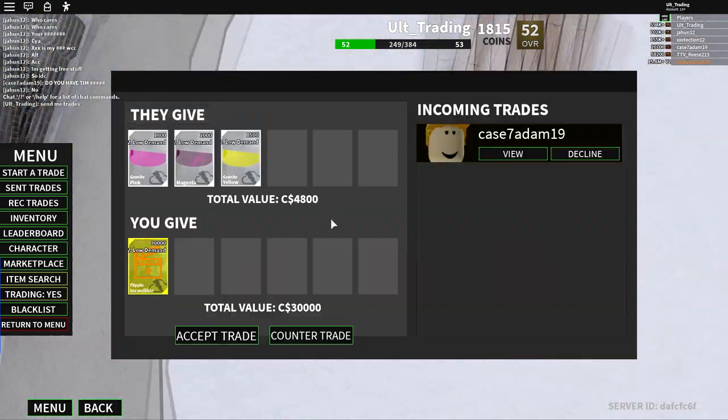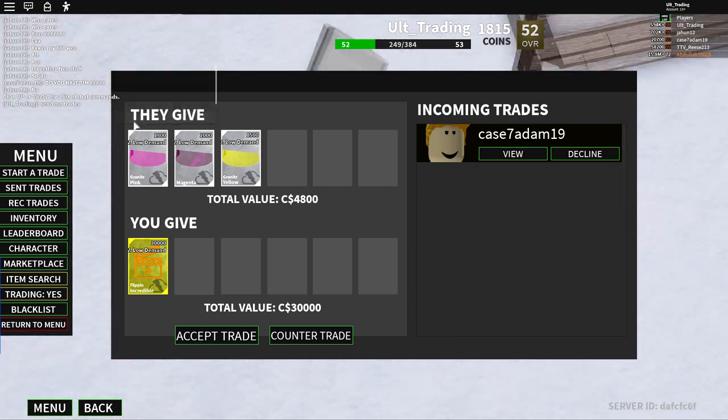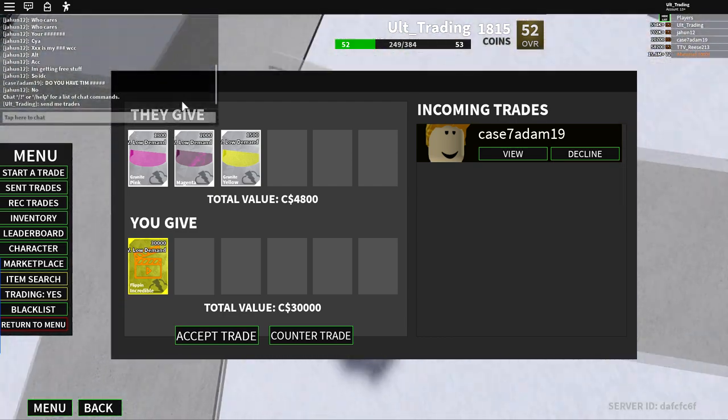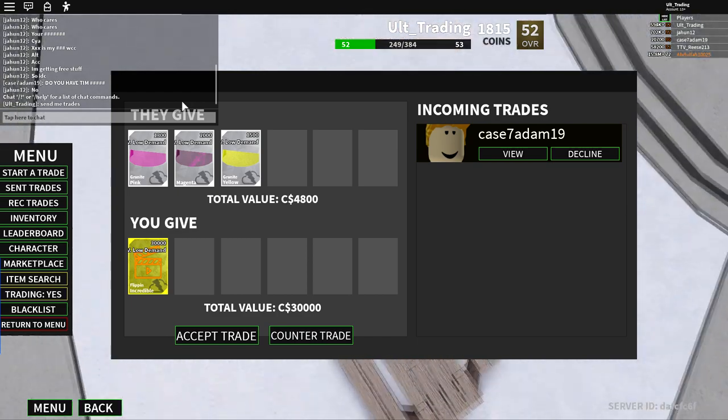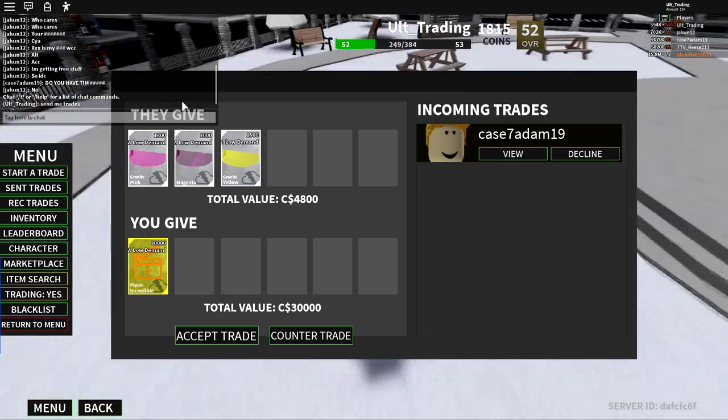I think you guys should definitely just go in the chat and say 'send me trades.' Just let people know that you're open to trade, you have items, you're ready to trade, and you're looking to trade. You're going to get more trades just for asking.